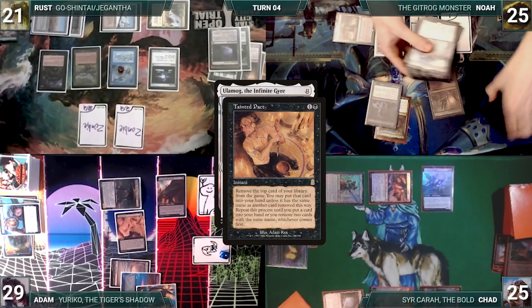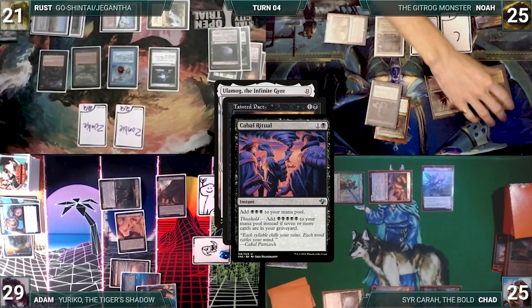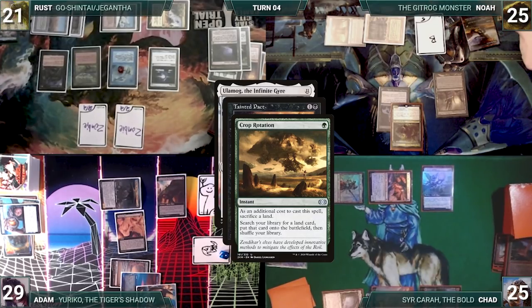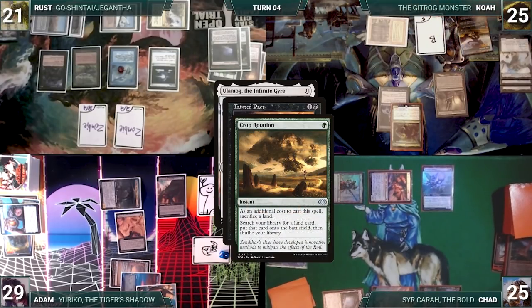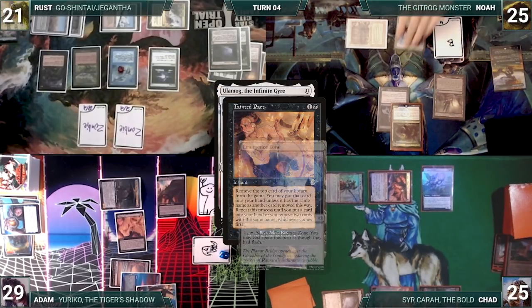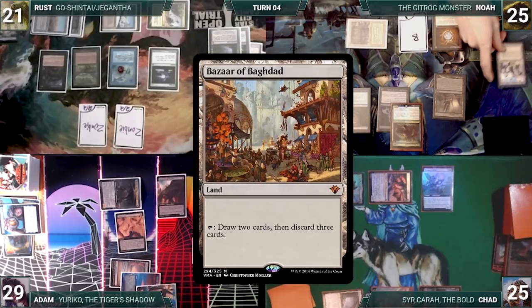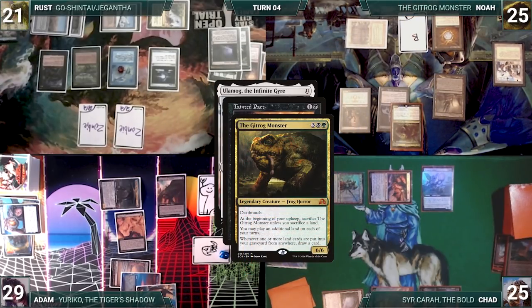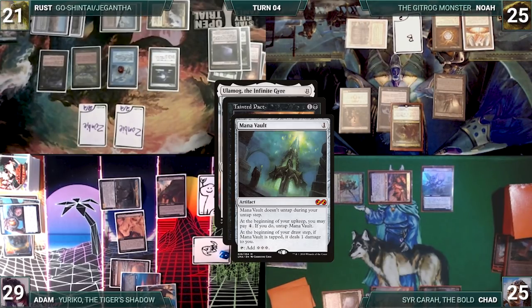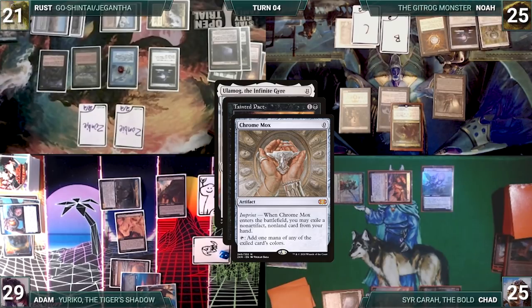Noah repeats the Dakmor loop on top of Tainted Pact, stacking up enough triggers to draw his library. With his library in hand, he discards 7 non-land cards to gain Threshold, then casts Cabal Ritual with Threshold adding 5 black. He casts Crop Rotation, sacrificing Phyrexian Tower. Holding priority, he discards Emergence Zone, Kozilek, and a large pile of non-land cards, then shuffles his graveyard into his library. Remora triggers and Rust draws; Gitrog triggers and Noah draws. Crop Rotation resolves and Noah fetches up an Emergence Zone. He cracks Emergence Zone, giving his spells Flash until end of turn. He flashes in Deathrite Shaman, Mox Diamond discarding Bazaar of Baghdad. Gitrog and Remora trigger — Rust draws and Noah discards Ulamog, shuffling his graveyard back in. Noah flashes in Mana Vault — Rust draws through Remora. He flashes in Sol Ring. Remora and Treasure Nabber trigger — Chad steals Noah's Mana Vault and Rust draws. Noah flashes in Chrome Mox imprinting Wild Growth, and Rust draws through Remora. Noah flashes in Finehorn Elves, then casts Abrupt Decay targeting Mystic Remora. Remora and Treasure Nabber trigger — Nabber steals Mox Diamond and Rust draws. Remora is destroyed and Noah flashes in a Lotus Petal.